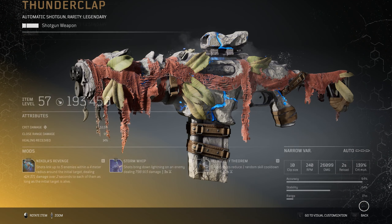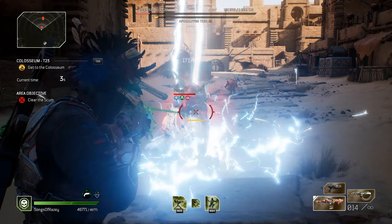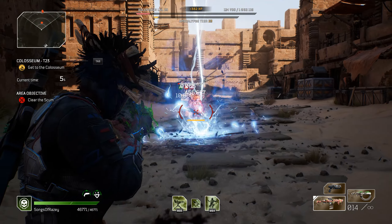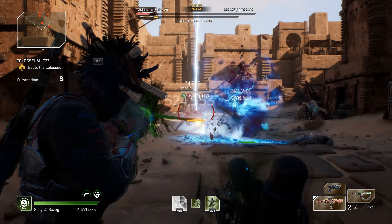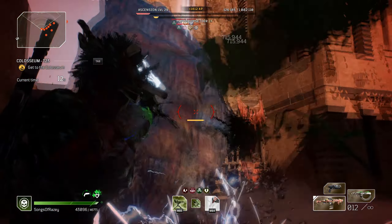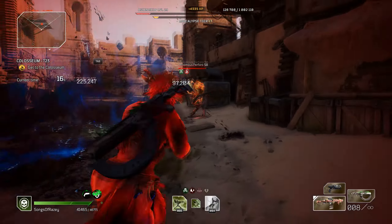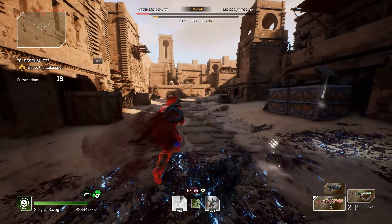As always, let's have a look into the gun stats and then we'll have a look into what makes the mod so special. This one is a Thunderclap — it is a narrow variant of the Automatic Shotgun, which means it has a lower clip size but does more damage. It has a 10 round magazine, 240 RPM, a decent 26,099 damage, firepower of 193,450, a 2 second reload, 139% crit multiplier, and fairly decent accuracy and stability. The range is pitiful because it is a shotgun after all.